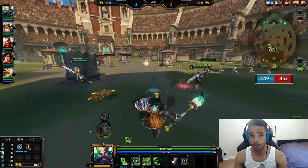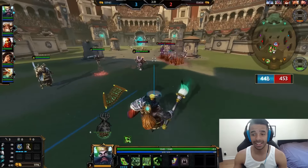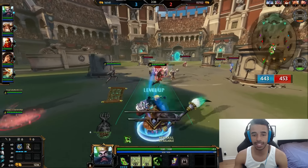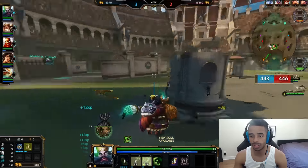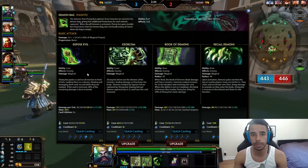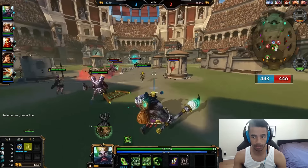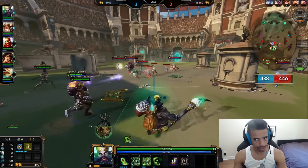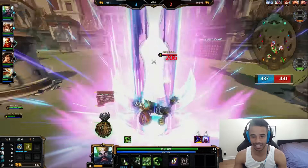Zhong Kui's passive is called Demon Bag, and this is why he's one of the tankier mages in all of Smite — this bag gives him 40 protections when full. You build stacks by throwing your number 1, Expose Evil, and then using your number 2, Exorcism, on the same target. That will initiate 40% of the remaining damage left over on your number 1 immediately, plus the damage from your number 2, and then those demons go straight into his Demon Bag.